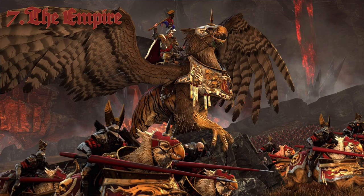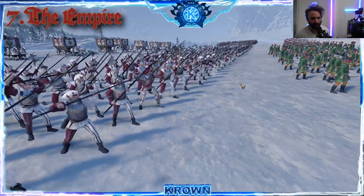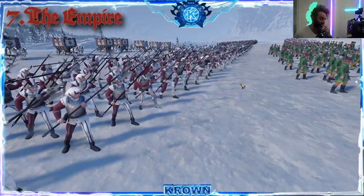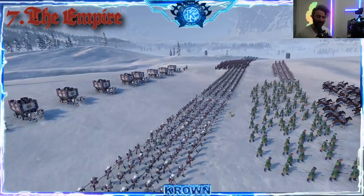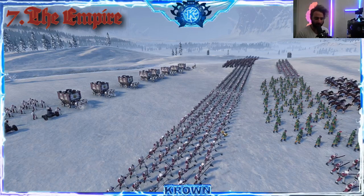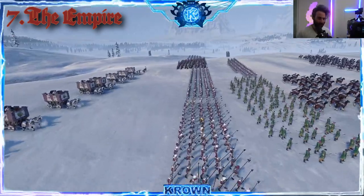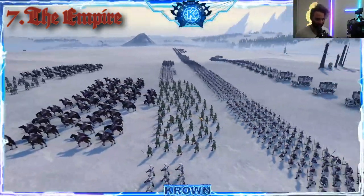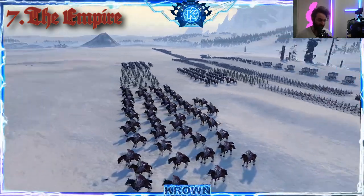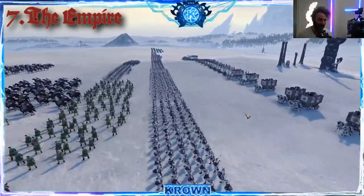Number seven: the Empire. The Empire is the epitome of the jack of all trades — they have good options everywhere, but don't have any particularly standout options, except maybe their cavalry, which is pretty decent. Their frontline is typically composed of units that don't have the heaviest armor or the most killing power, but they have decent numbers and stay in there well enough. They won't win you the battle on the frontline — their strongest unit there is probably the Great Swords, and even they have pretty lackluster armor. This army is really anchored by heavy artillery, which does a great job.